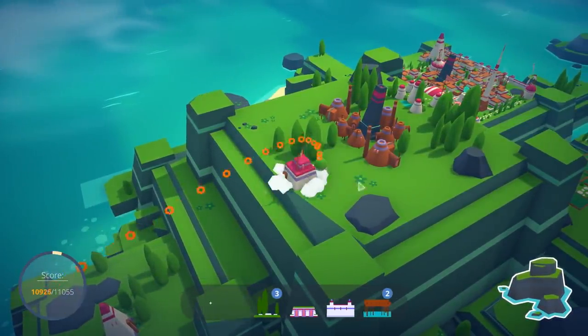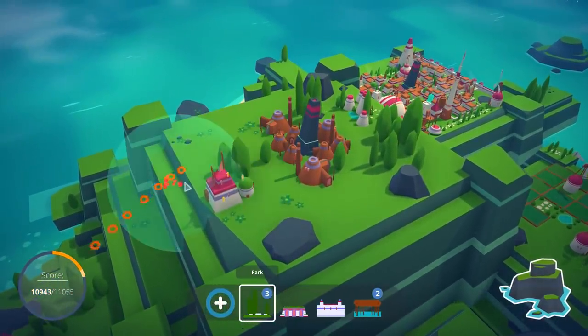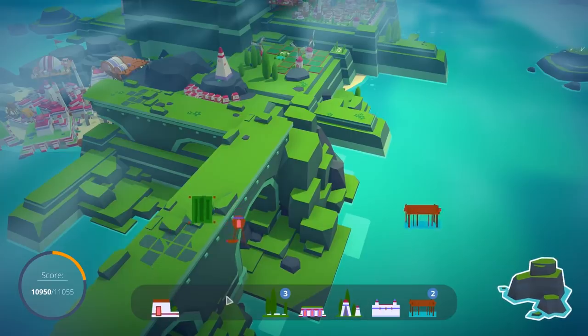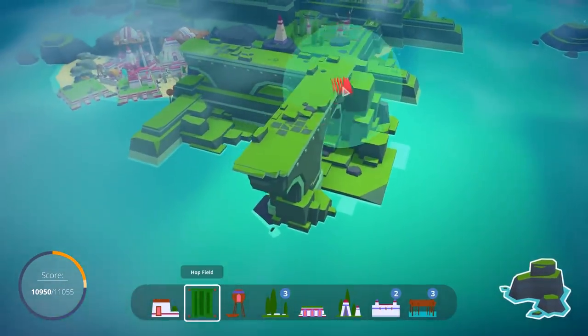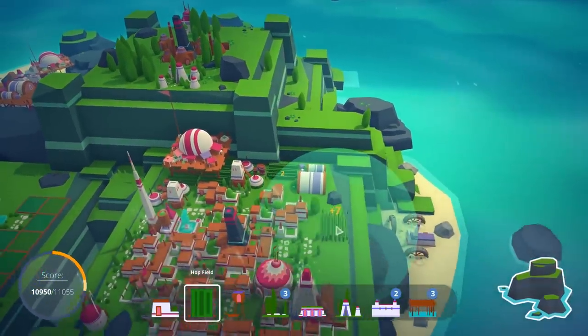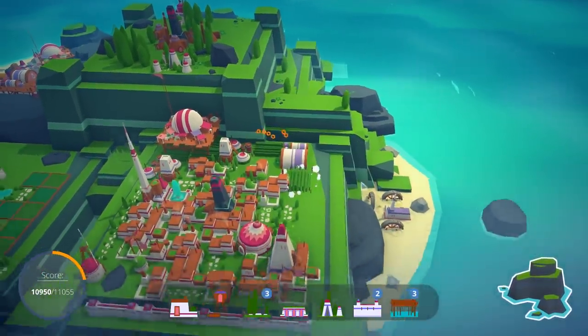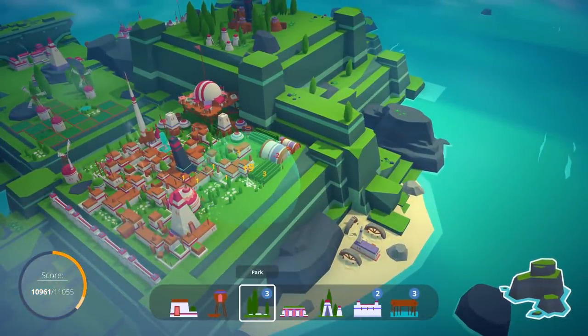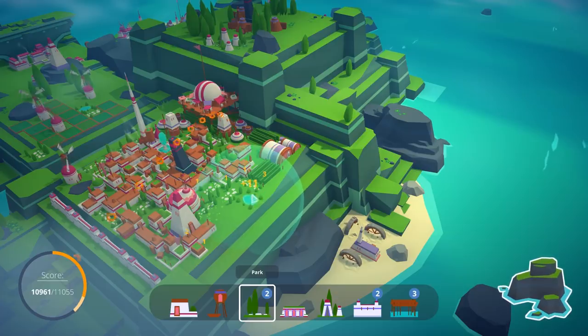We can even use this for micro residential — get some more points. More random stuff to place. We got another barley field that can probably fit in like there. The nice thing is that actually acts as a boost for fields too.